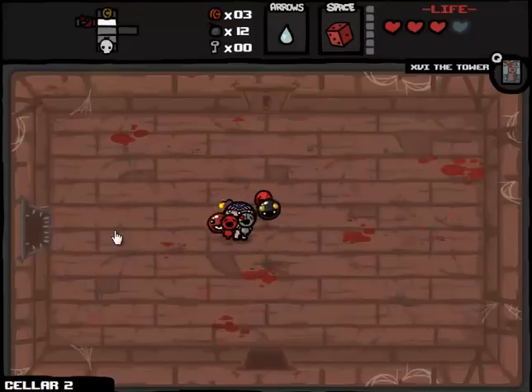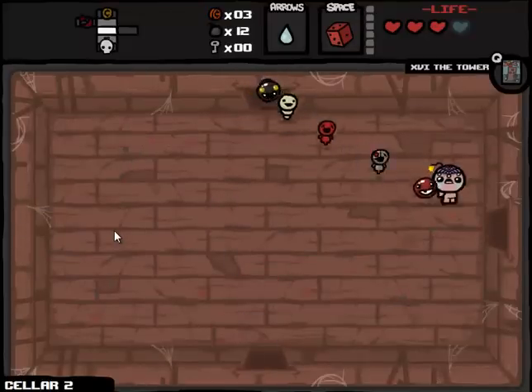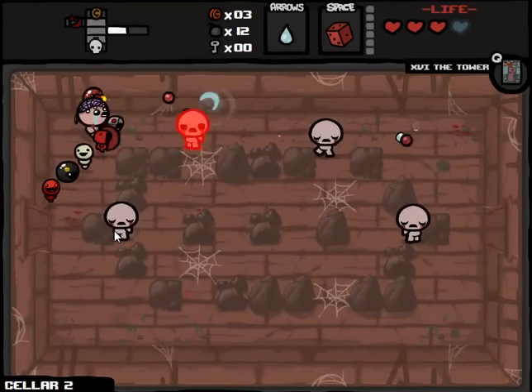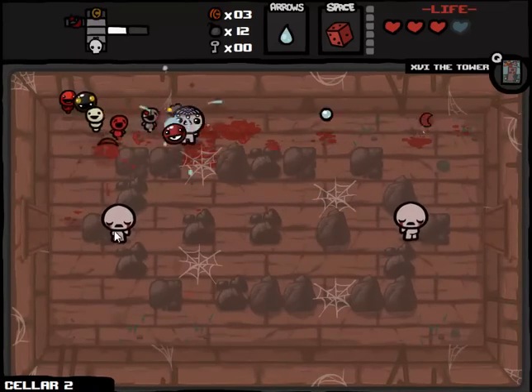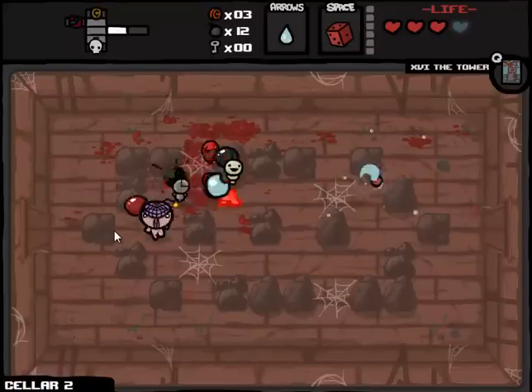But apparently still you can only have five of them following you at once, which is kind of shitty. But let's take a look at all the ones that I had here: Brother Bobby, Demon Baby, Little Chubby, Little Gish, Little Steve, Robo Baby, two cubes of meat, Sister Maggie, Abel, Ghost Baby, Harlequin Baby, Rainbow Baby. So in case you're doing your own all-familiars run, that is how you would set it up, I guess. I'm not sure if it's a Cheat Engine thing or maybe it's an Isaac thing where the game just refuses to allow you to have more than five familiars, because that would be fucking insane.